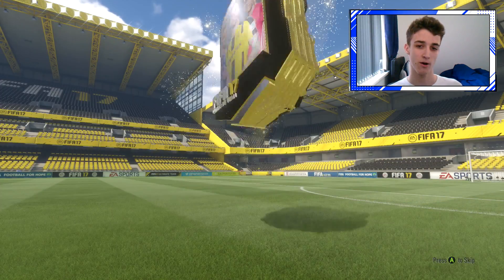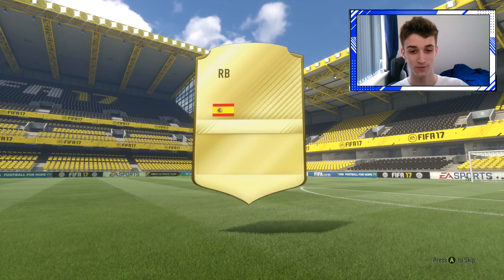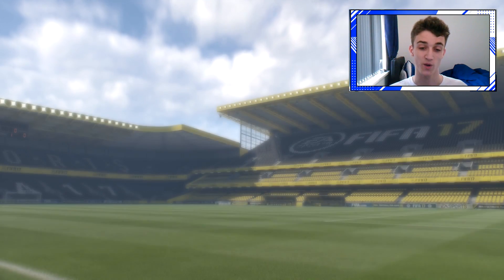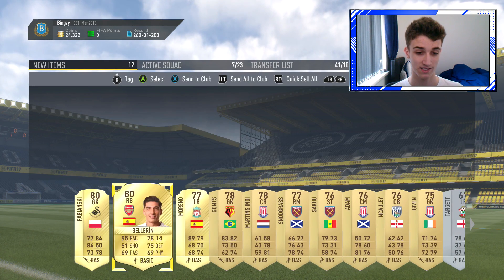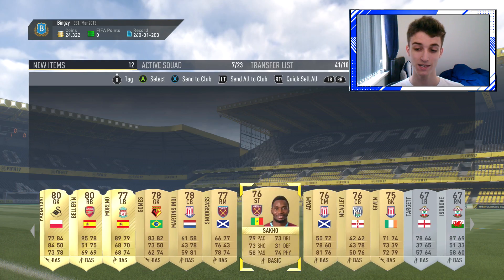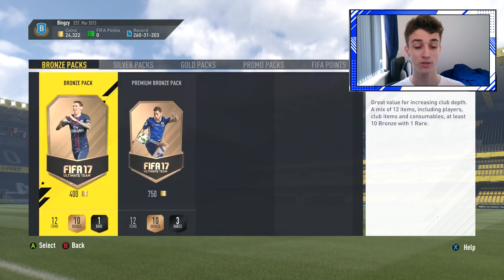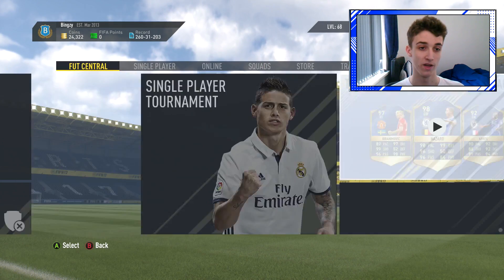Last chance at packing a team of the season from the EPL for this video at least. I just wanted to show you guys the SBCs. EA be on my side - we haven't packed a gold team of the season yet and it doesn't look like we're about to today. Right back, it's going to be Bellerin - it's his upgraded version, so now I've got both of them and I can use his 79 rated in an SBC. Fabianski, Moreno - that is not great. I might do one more if I've got the players.